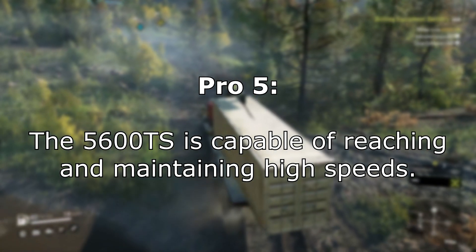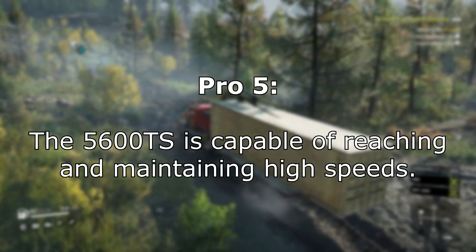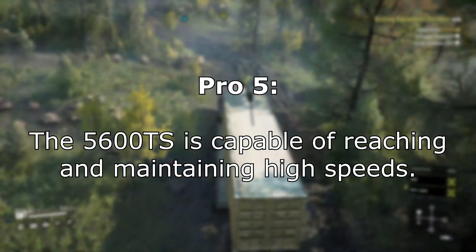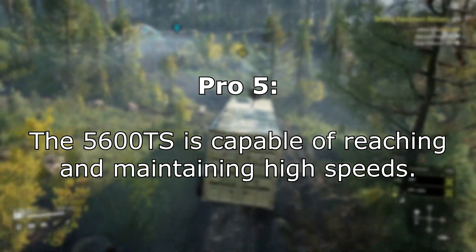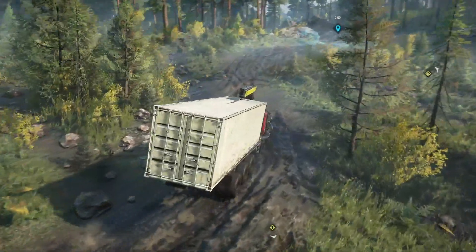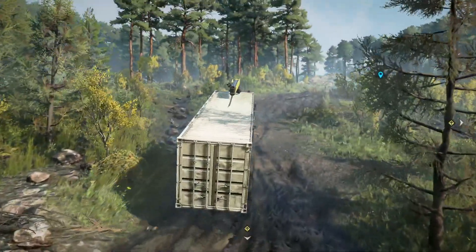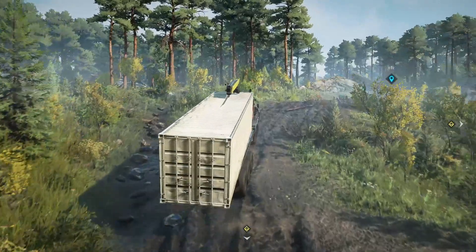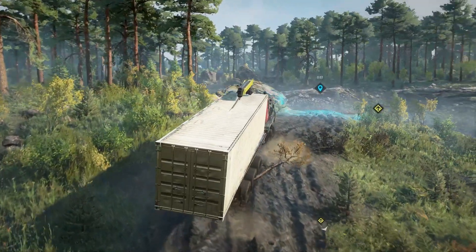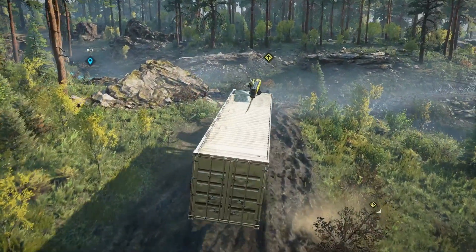The 5600 is a very fast truck as well. Even when off-roading in some pretty rough conditions, you can just power through it on high — it just does not stop. In high gear, you'll be going around 15 miles per hour, which for off-roading in SnowRunner is very fast, and it helps you accomplish your objectives much faster than you normally would.